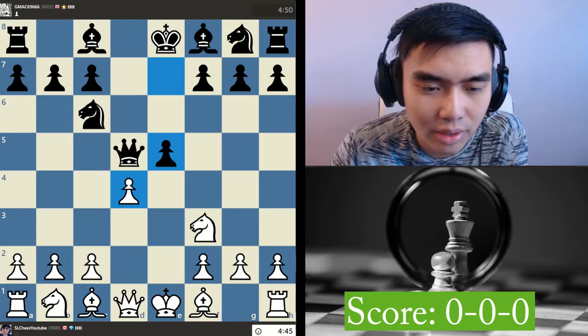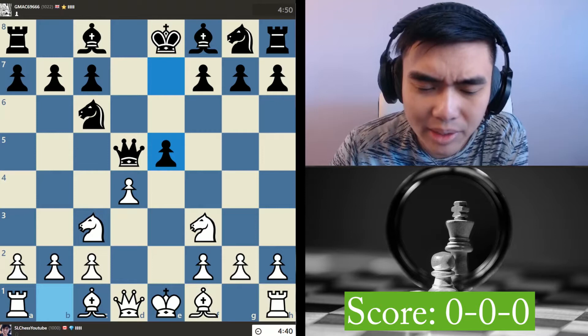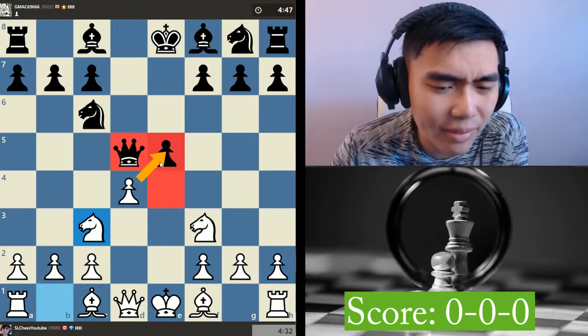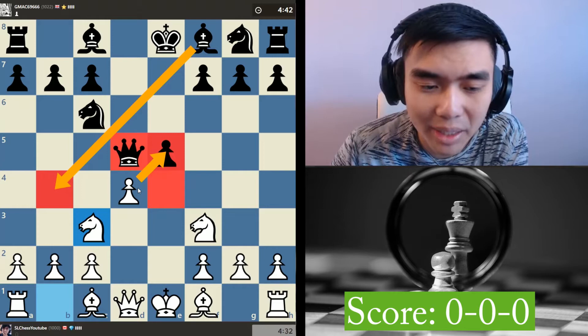I actually did not expect a move like this. Should I just play Nc3? Nc3 looks pretty good. I could just take this pawn, but I'm scared of something here. So let's play Nc3, attack that queen, don't allow him to check over here, and then we can threaten to take here. Of course, he could always just play Bb4, which makes a lot of sense, but at least it gives my opponent more of a chance to mess up.